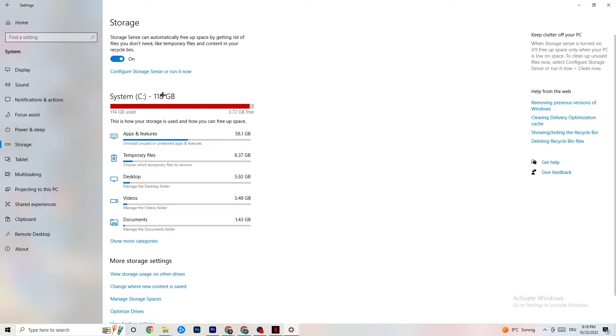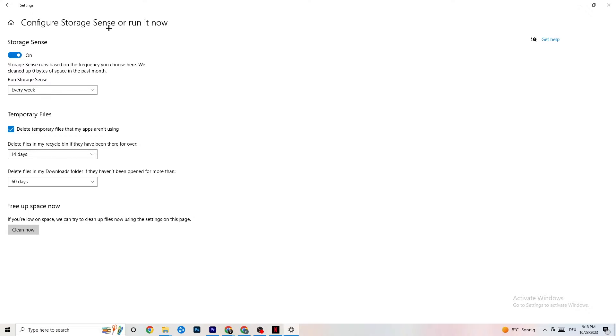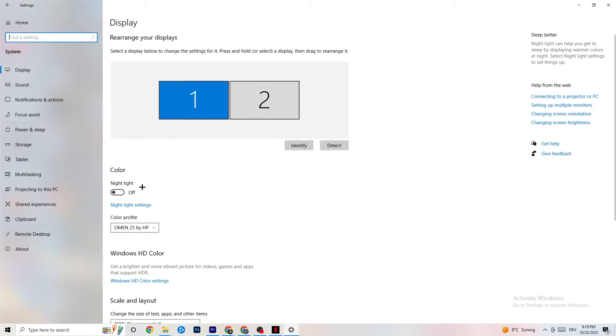In Storage, click into Configure Storage Sense and run it now. There's an algorithm you can adjust to your preferences, but I recommend keeping settings like: every week, 14 days, 60 days. Then click Clean Now — this will delete every temporary file you don't need on your PC, essentially getting rid of trash you don't need.